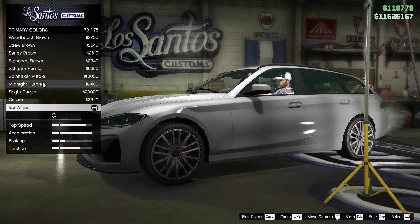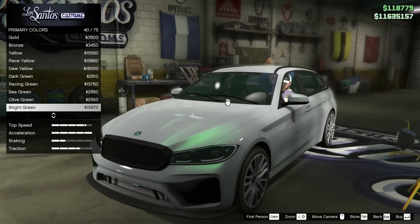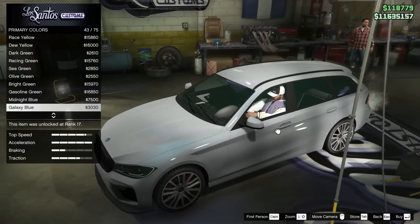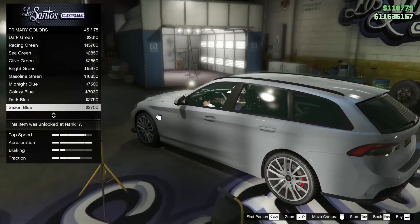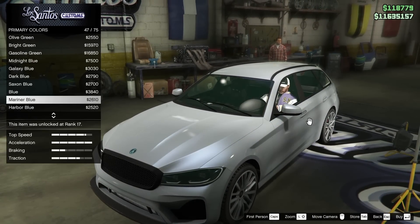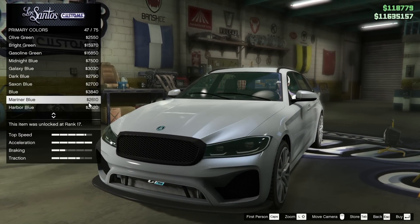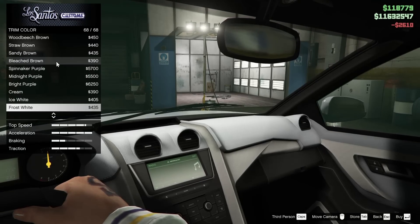For the pearlescent though, I want to change this up. I'm thinking about maybe going for a blue pearlescent of some sort — nothing too crazy, just a little bit of a blue hue to it. Galaxy blue kind of does it. Dark blue is okay. Saxon blue is also okay. Could go for bright blue, but I'm not really sure. Mariner blue — I think Mariner blue might be the one. I think that looks really, really good, so we're going to go Mariner blue for the pearlescent. It's just going to add a little bit to the car.